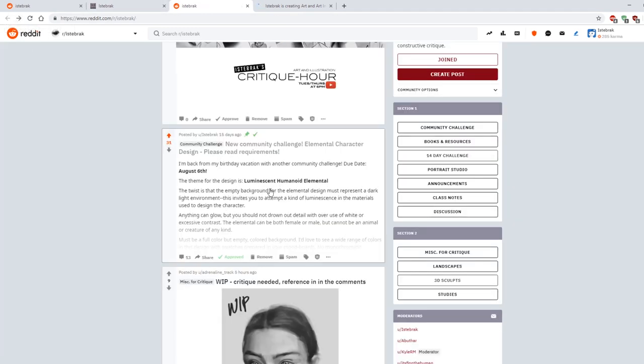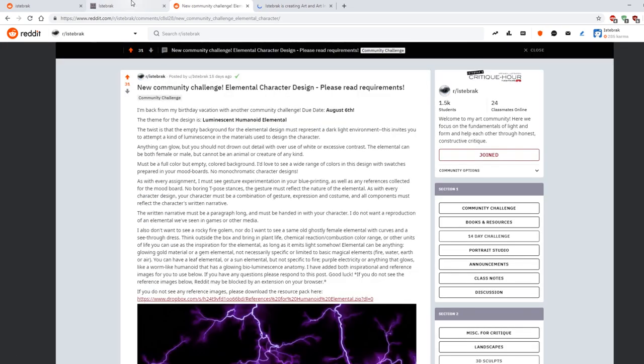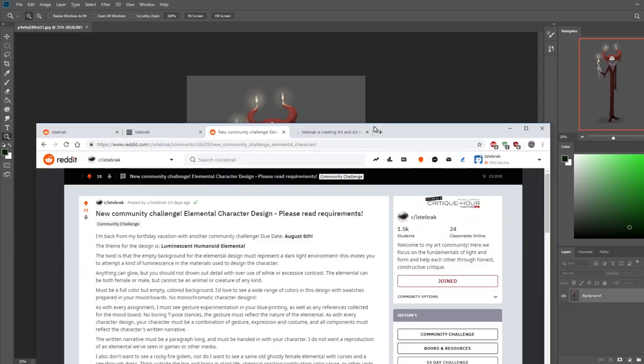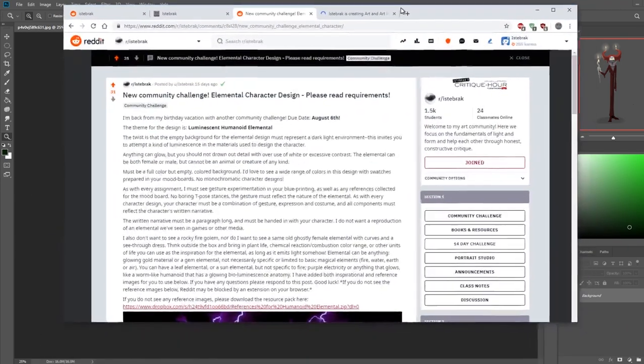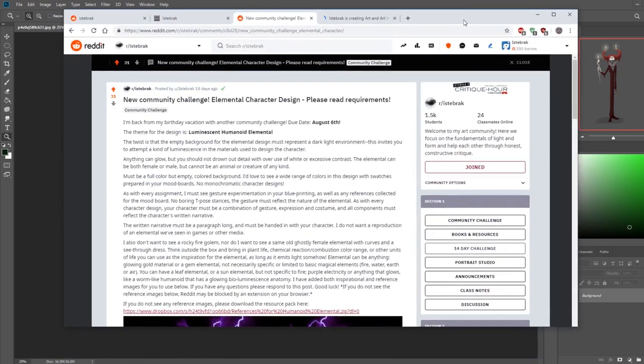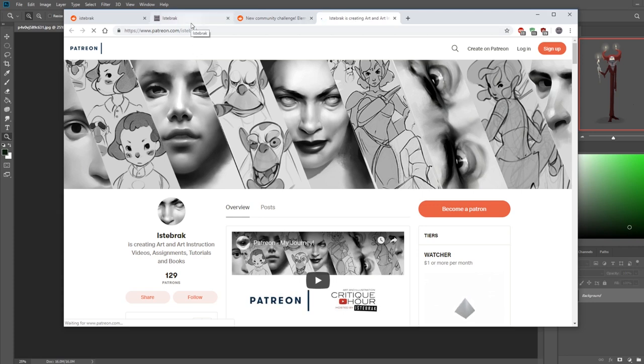One thing I'm going to do today is critique this piece — it's not an elemental, but it works with the same theme: dark background, glowing elements. If you want to join as a patron, I don't work with any sponsorships or marketing. Become my patron on Patreon and you get a lot of educational material in exchange. You can also join our private Apprentice Discord where we have assignments and discussion.